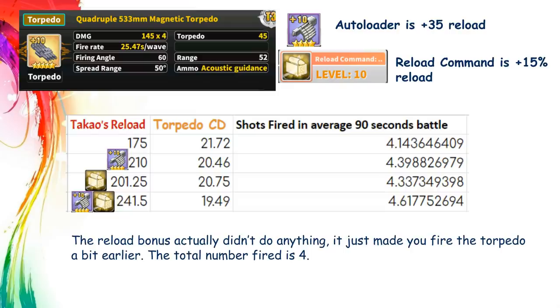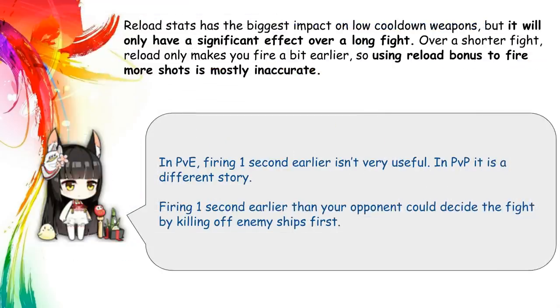The only difference is you'll fire a bit earlier with the extra reload. From the above, we can conclude that reload bonus will be more effective on shorter cooldown weapons. On long cooldown weapons like battleship guns and torpedoes, it is very ineffective unless the bonus is extremely high. In most cases, bonus reload does not actually increase your damage output — it just makes you fire a bit earlier. Firing 1 second earlier in PvE is pointless, but in PvP it can be the deciding factor. For example, Nagato's reload bonus will help your IJN ships fire a bit earlier than your opponent, and this could be the difference between wiping out the enemy first or both sides dying at the same time.